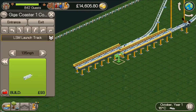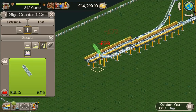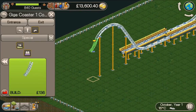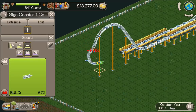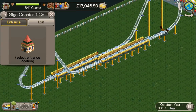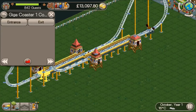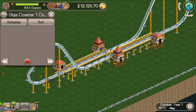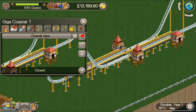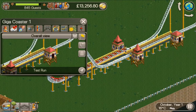Then back exactly the same on the other side — except we can't use another photo section — so it's one, two, three, then up steep, up one, two, flatten off, then down steep down, then turn back towards the other station, one, two, and shallow off flat, then back to the last block brake. Now you've got to press the station buildings entrance and exit — doesn't really matter where you put them. Then change to two trains, set it to synchronize, and click test.